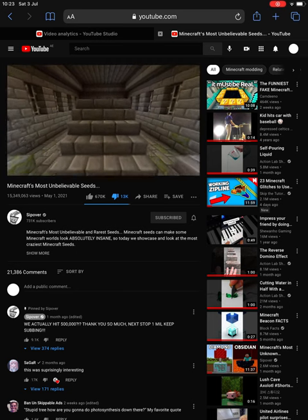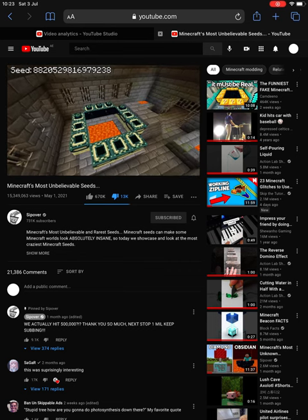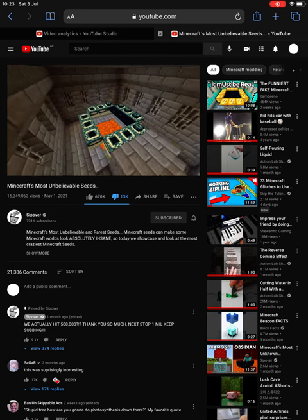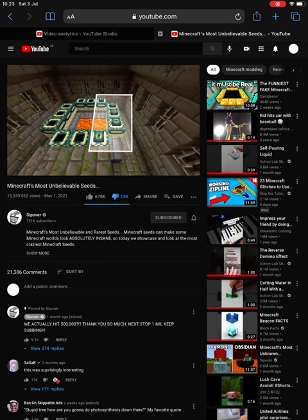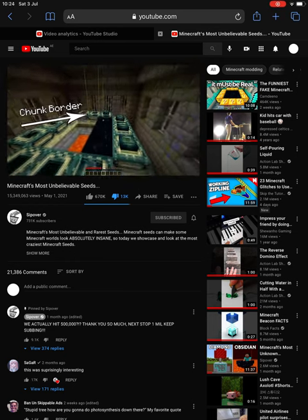But this seed right here is much more special — it is a bugged ender portal. This seed generated a glitched end portal naturally, which only has one-third of it activated, and it actually works. This happened because the portal generated with five eyes of ender on one side, and it also generated right on a chunk border, which tricked the portal into activating only one-third of it.